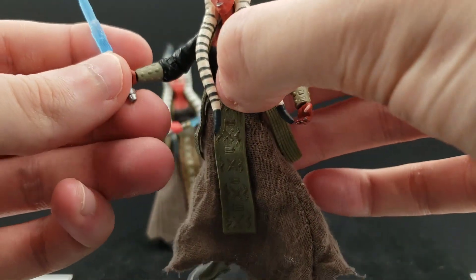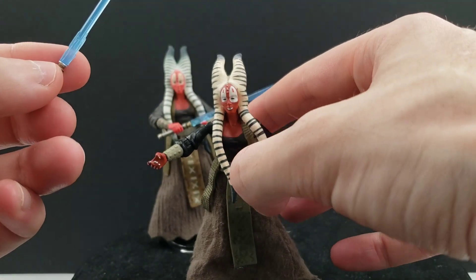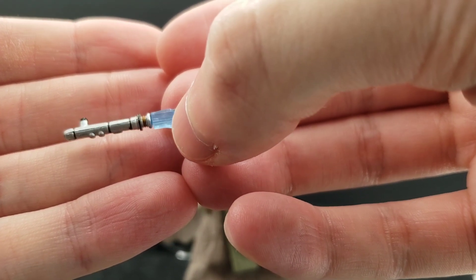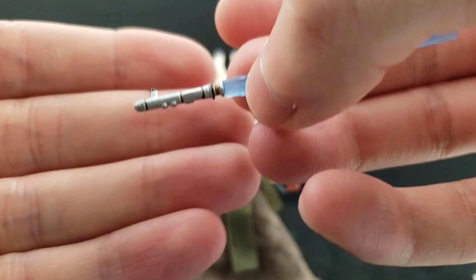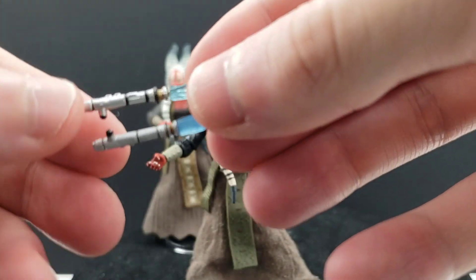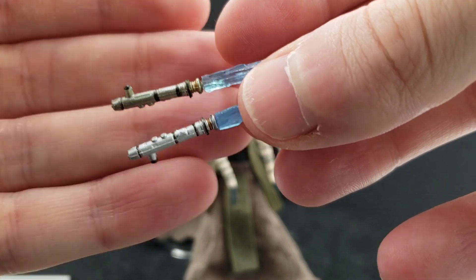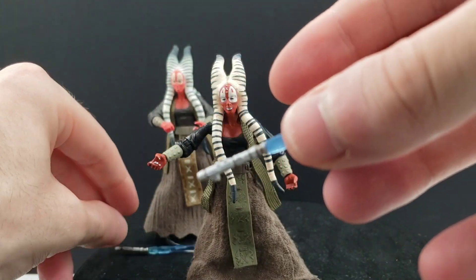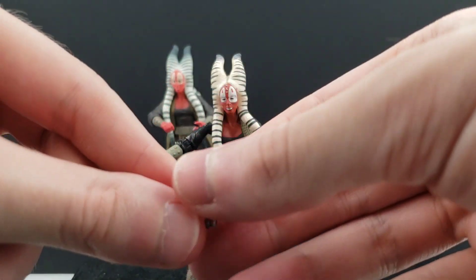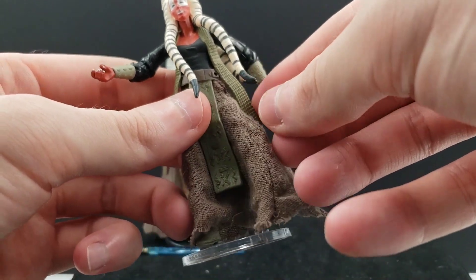In terms of accessories, she's kind of light — she just comes with a lightsaber, no data pad or anything like that. I think it's pretty much the same exact lightsaber that comes with the Revenge of the Sith figure. Just a slight repaint of it. And because it's a repaint, that means you're able to take the lightsaber blade off, which is something we didn't really see so much anymore by the time of the Legacy Collection — a very rare thing.